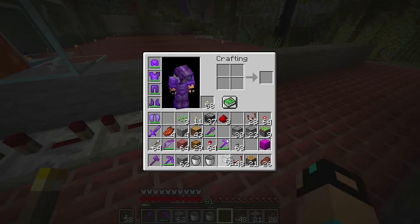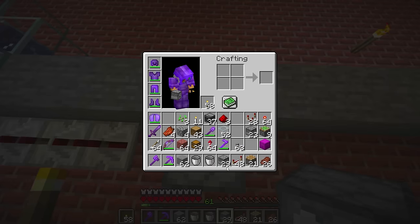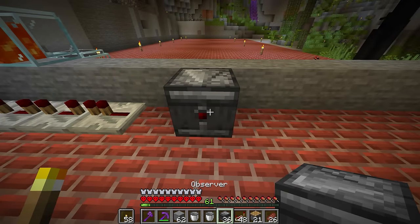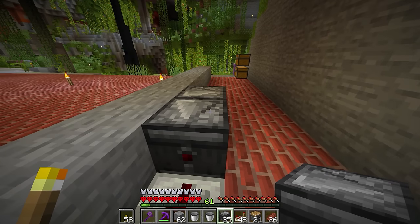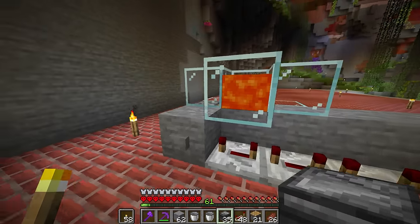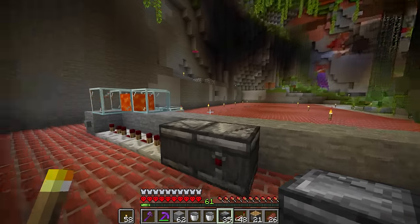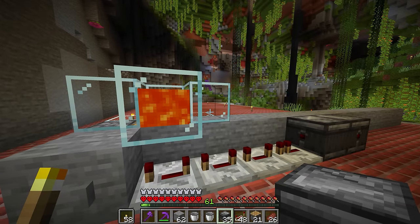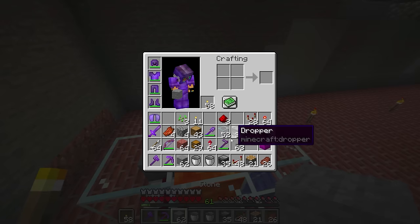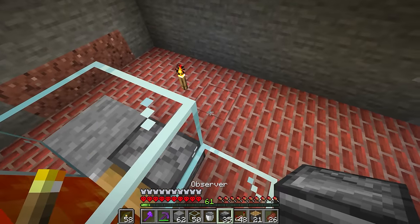I don't know what I'm talking about — just don't listen to me. Then we take some observers. And the arrow is going to face out this way, and then that way. So this is going to tick whenever it sees this, send a pulse back to here, and it will push the piston. And that's where eventually the logs are going to grow — they get pushed over, blown up by TNT. Bada bing, bada boom — a fully automatic tree farm, just a few more steps. Then we're going to build a safety switch so that this thing never turns off when you don't want it to.